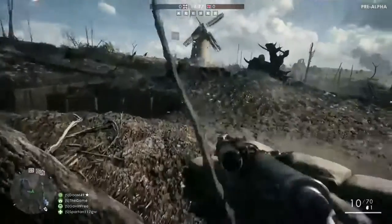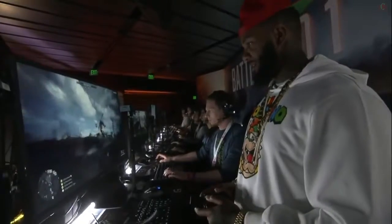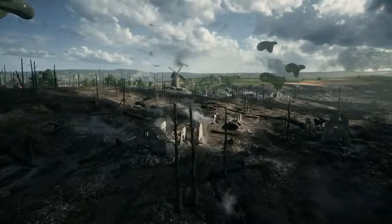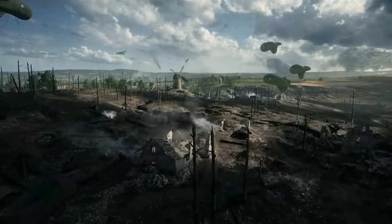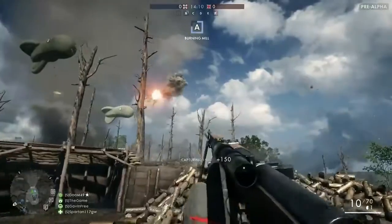We mentioned at the top of the show the dynamic weather elements. In this particular map — St. Quentin Scar — you can start with a beautiful sunny day just like now, or you could start with a cloudy day, or it could be raining. And it can also happen mid-game. When it rains, I want you guys to see the effects of each raindrop landing on the gun — it's incredible.